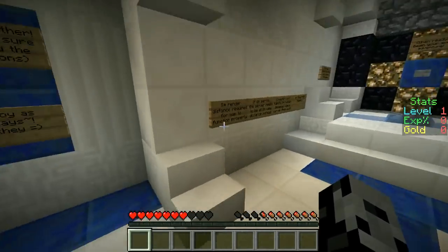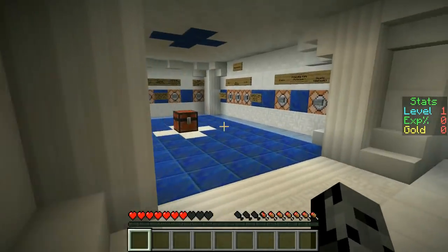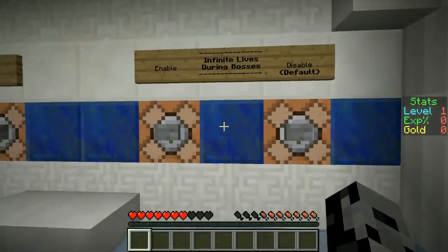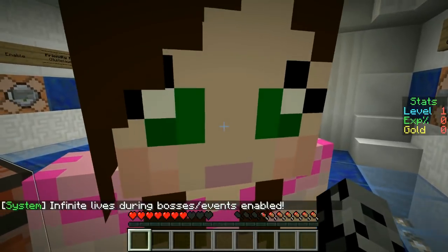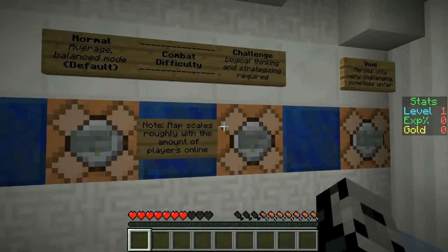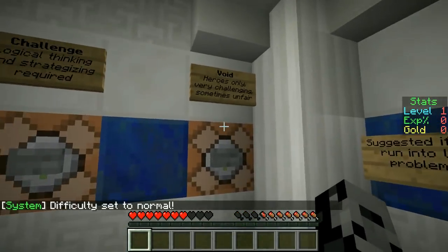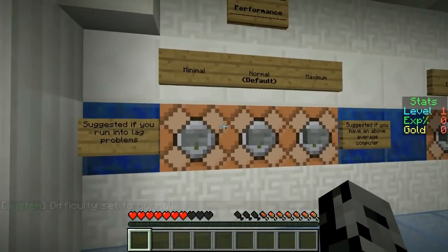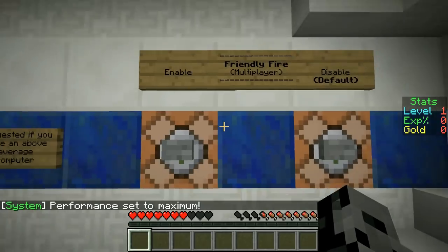We've got the render distance and everything set up normally. Over in the settings, there are a few different things Mithy told us to check. Music is enabled, and he said to enable infinite lives during bosses — he thinks we're awful and we're gonna die a lot, and he's right. He recommended normal or challenging difficulty, so we'll go with normal. There's also a void difficulty that says 'heroes only, very challenging, sometimes unfair' — we are not ready for that one.